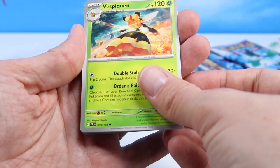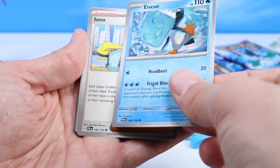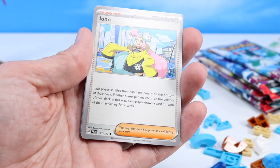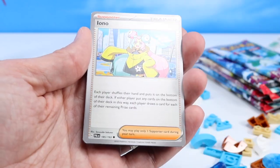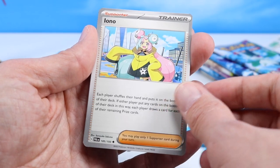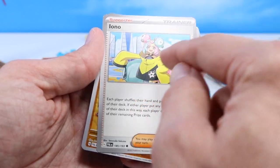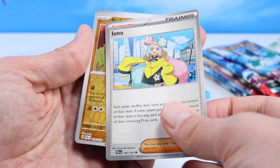Dunsparce — we saw that before. A Vespiquen — kind of cool. Eiscue. We caught a really good Eiscue early on — Belnolcha21 caught one that was level 40 or 50 when we were really weak. Arven — did I say that right? I did battle him for a Gym Badge and won. That was a good one — I like the city he's at. That was really cool in Violet.